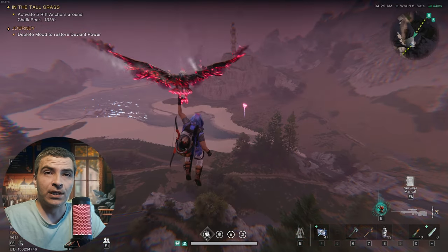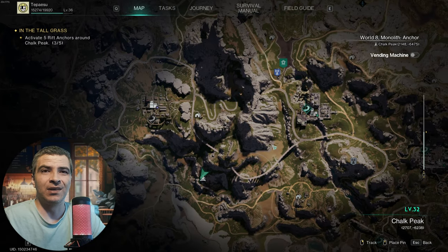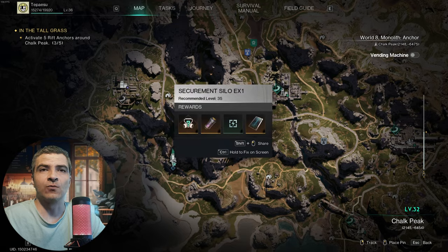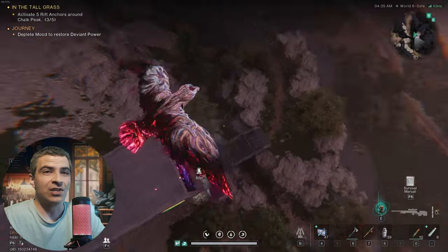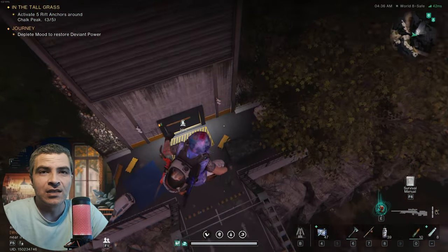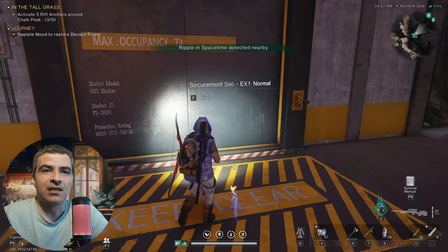Hello everyone and welcome back to my channel. I'll do another quick Once Human video today — this time a guide on the level 35 Securement Silo EX 1 in Choke Peak. I want to see how many videos I can dish out without finally changing this shirt. This dungeon is pretty unique, I loved it, and it clicked once I realized what's up.